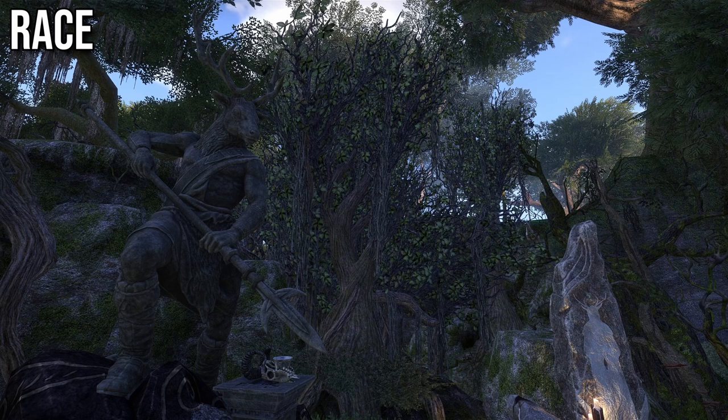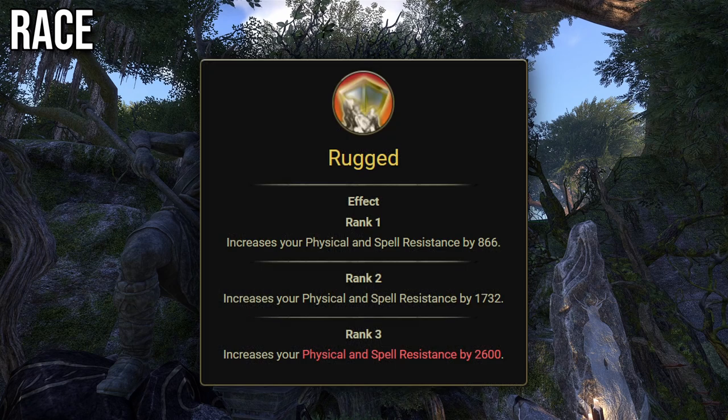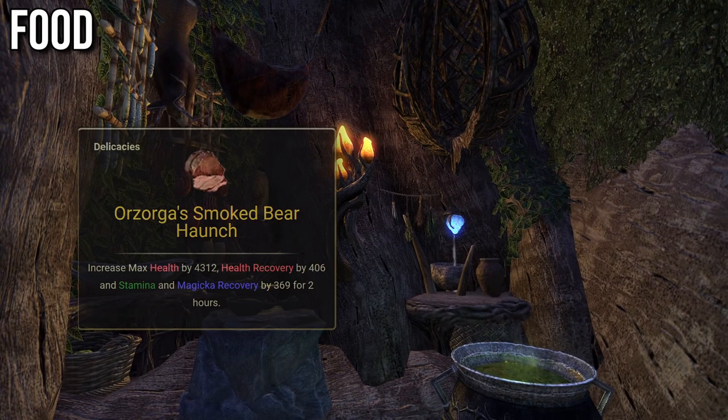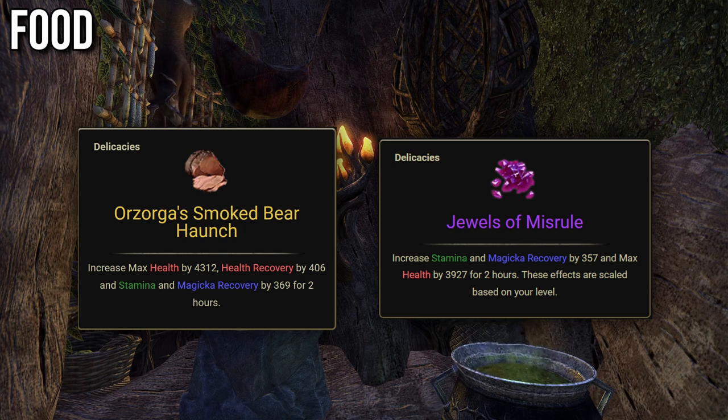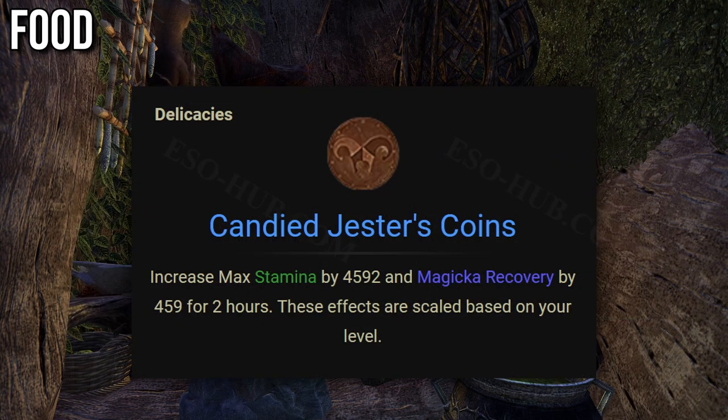Race. Unfortunately the races are not balanced at all — Nord is much better than anything else, and the difference is not small, it's about 7% damage mitigation. You can change the build a bit on other races to get more armor, but then you lose sustain. Pick Nord if all you care about is performance; otherwise just pick any race that looks cool to you. Food. The best food is Orzorga's Smoked Bearhunch, but it's expensive. Jewels of Misru provide slightly lower stats and are way cheaper. When main tanking Cloud Rest in execute you will want to lower your max HP, so you will switch to Candied Jester's Coins.